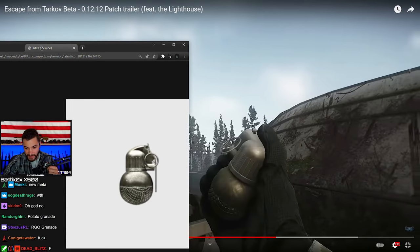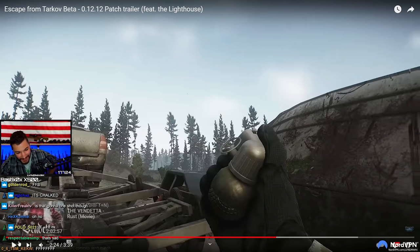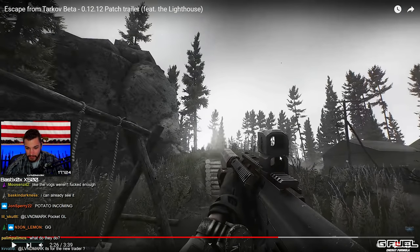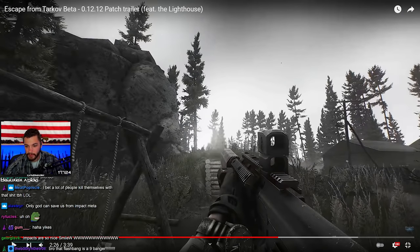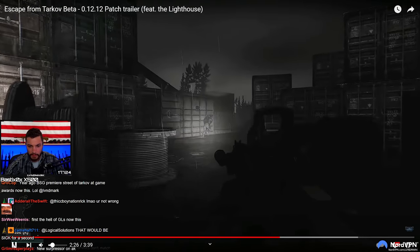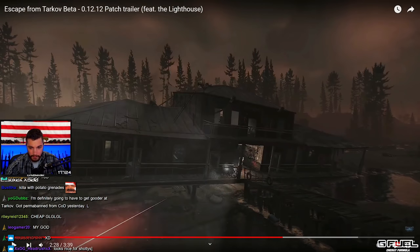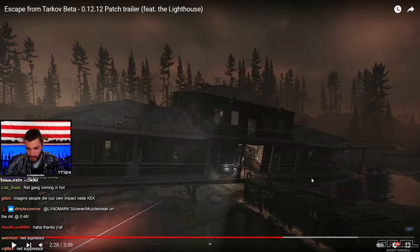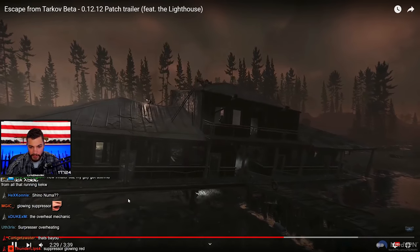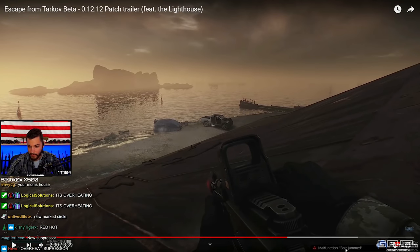We got impact grenades, guys. There are impact grenades. This is the Aimpoint Acro — like an Aimpoint T2 RMR-type thing, more like an RMR style optic. I don't know what this building is. This looks like something out of Call of Duty Zombies. You think there'll be a boat extract? Malfunction bolt jammed — how do I get rid of it? Malfunction bolt jammed — so that's a new malfunction.